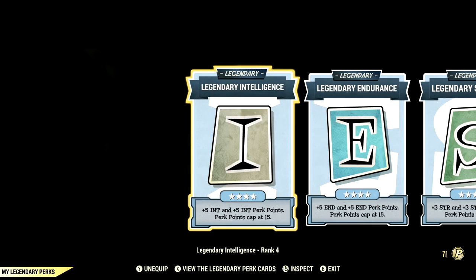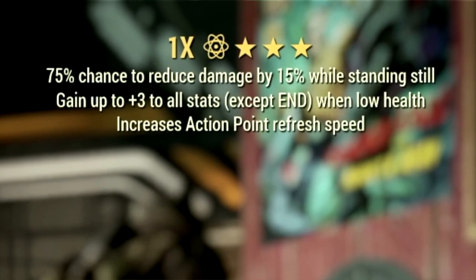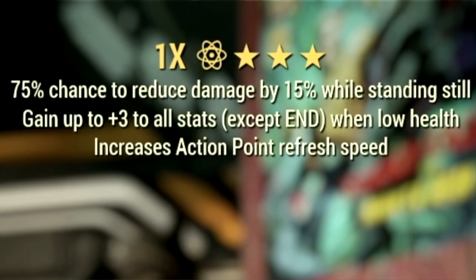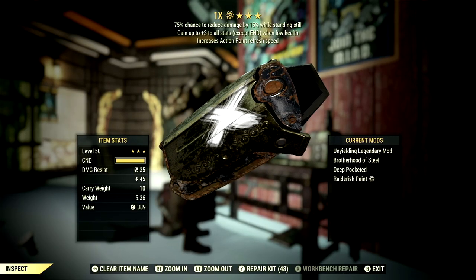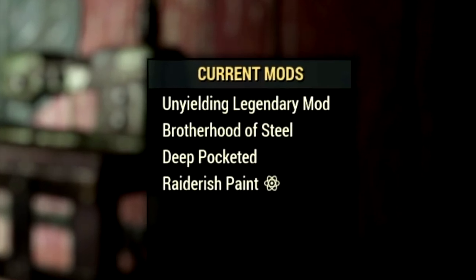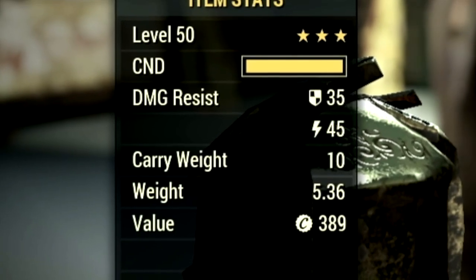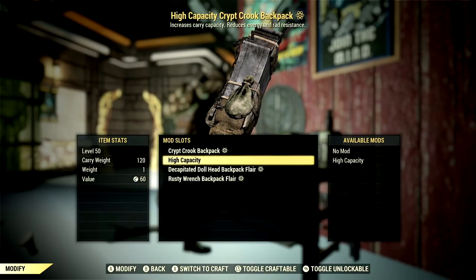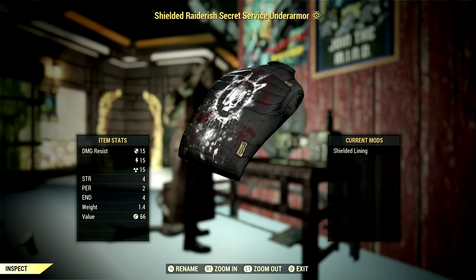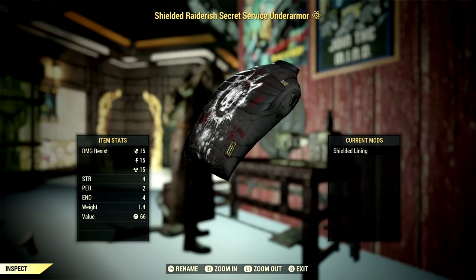Now let's get to my armor, weapon, and mutations. Over in the armor, what I'm using is a full set of unyielding gear, which gives us a gain up to plus 3 to all stats except Endurance when at low health. So this means it boosts our Strength, which boosts our damage, and boosts our carry weight. I also recommend getting a full set of plus 1 Strength on your armor, but sadly I do not have that. Over in the mods, whatever armor you are using, I do recommend the deep pocketed mod, because this gives us a plus 10 to carry weight on each piece we have it equipped to. For our backpack, we're using the normal backpack with the high capacity mod, which gives us 120 to our carry weight. For the under armor, we're using the shielded Secret Service under armor, and this gives us a plus 4 to Strength, a plus 2 to Perception, and a plus 4 to Endurance.